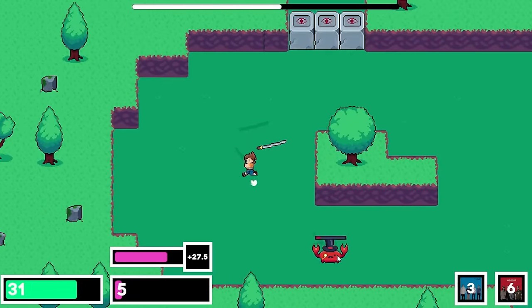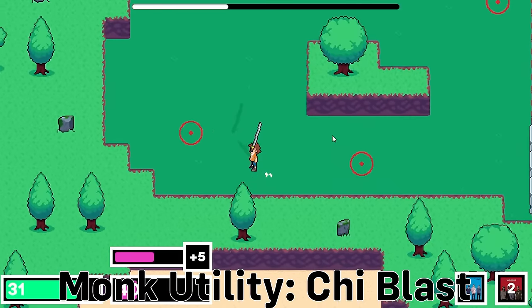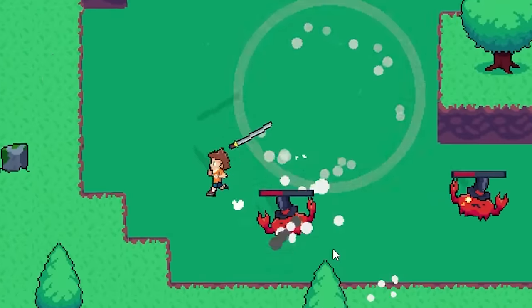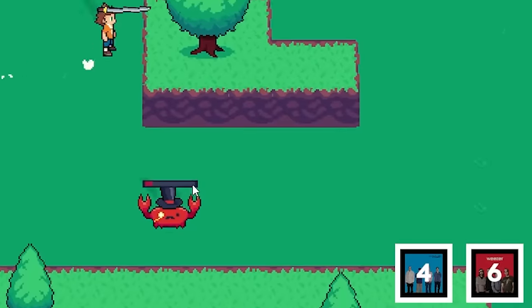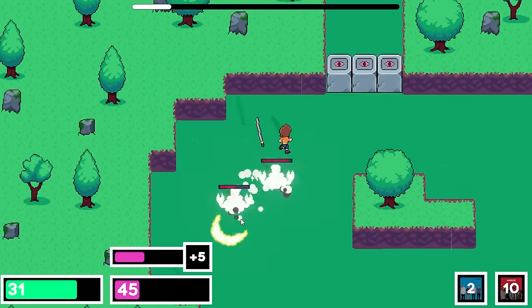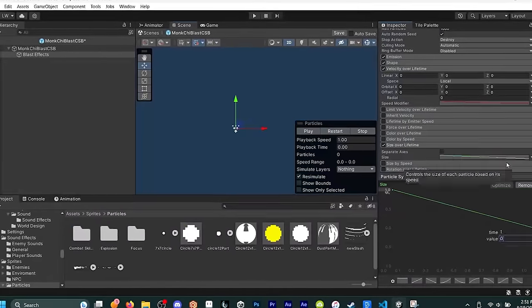Now it's time to finish up the monk's combat skills with its utility skill, the Chi Blast. This is a pretty simple skill that is basically a short-range blink from Enter the Gungeon. The Chi Blast destroys nearby enemy bullets and knocks down, damages, and stuns nearby enemies. It's got a long cooldown, but it works well in tandem with the whirlwind attack as you can stun an enemy to make sure it doesn't shoot any bullets while you use the whirlwind on it.